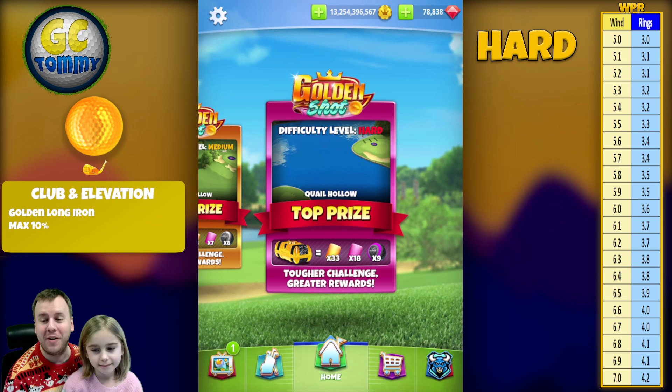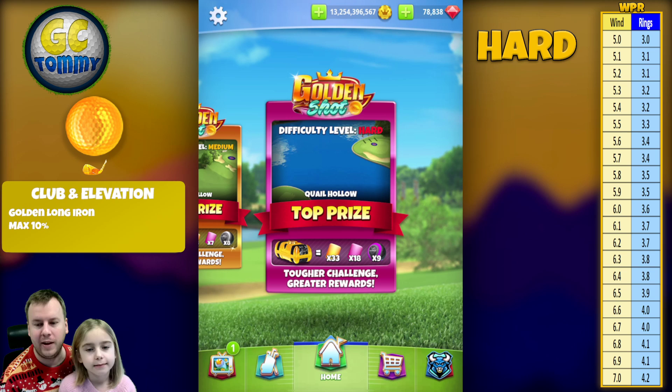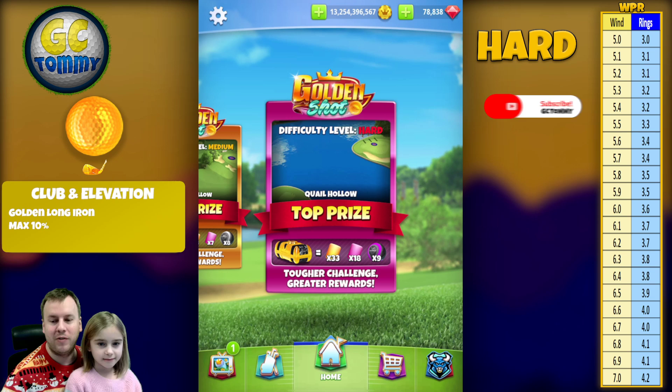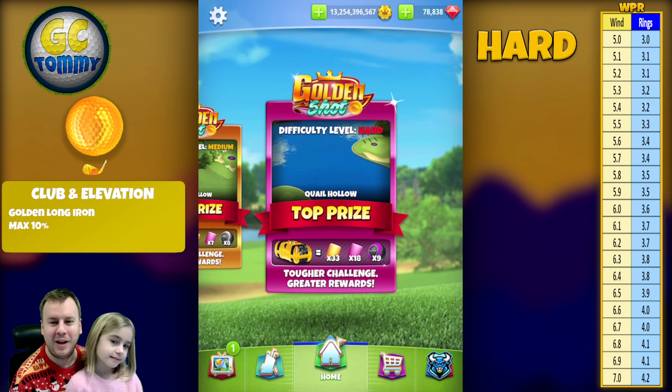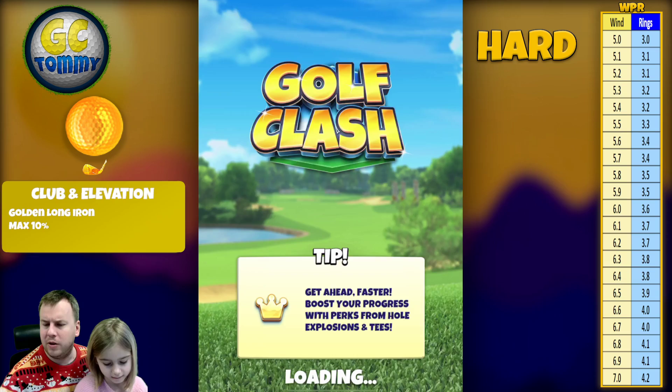Hello everybody and welcome to another Golden Shot — difficulty level is hard. Me and Amelia are going to give you the best advice to absolutely crush it. We're going to play Quail Hollow, which was brilliant when we played it last time. Make sure you hit the thumbs up button, subscribe, and turn on notifications. For the best guides for tour play and tournament play, go to patreon.com/golfclashtommy, scan the QR code in the Golden Shot text guide, or use the link in the description.